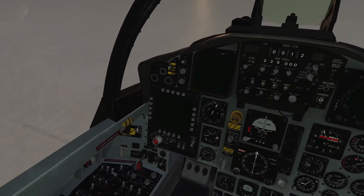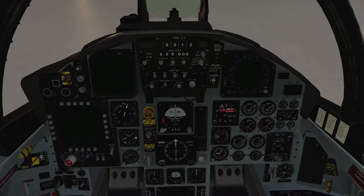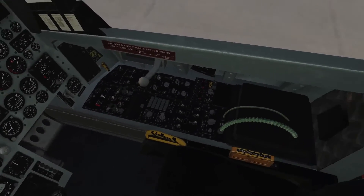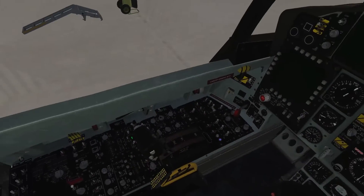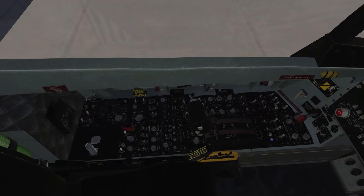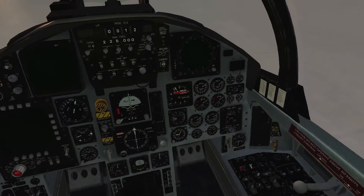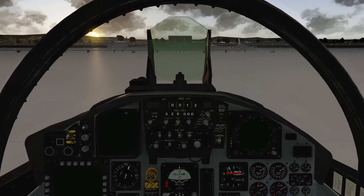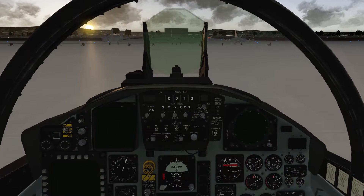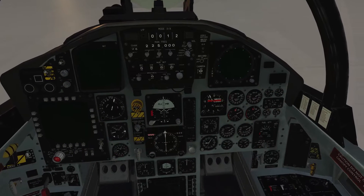Welcome to the cockpit of the F-15C. As you will notice, we have a beautiful cockpit here, very well made. First things first: we have the left console, in the middle the main panel, and we have the right console. Let's talk about ramp start — the F-15 is now ramp start capable and we will go through the process now.